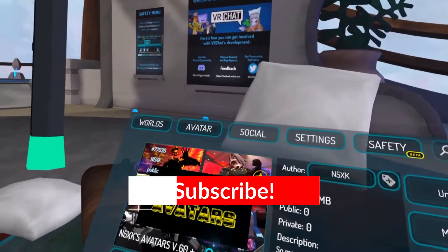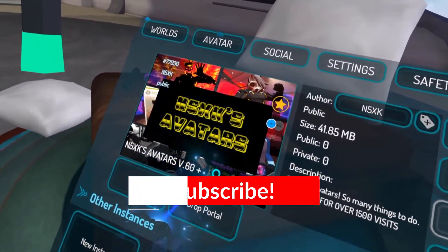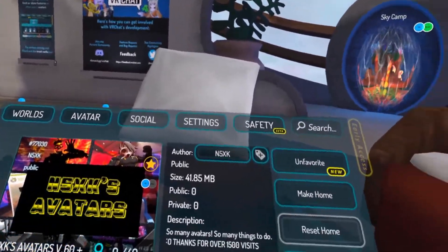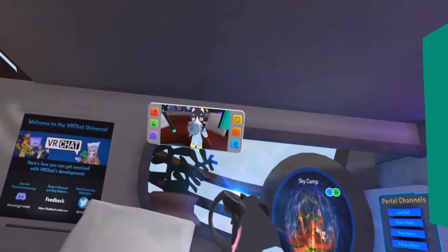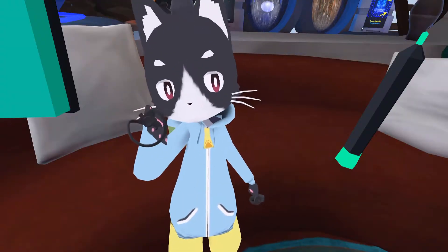So the world we're going to be heading to today is called N5XK's Avatars Version 60 — I guess it's V-something 60 — and it says 60 plus avatars. But yeah, in today's video I'm going to be showing you guys this world because this is the world that has the Floofy Eevee avatar.